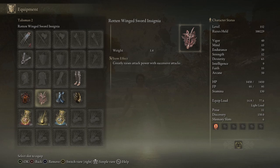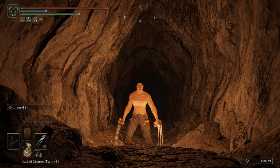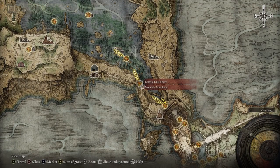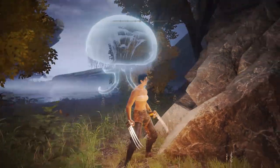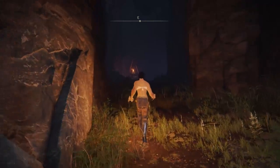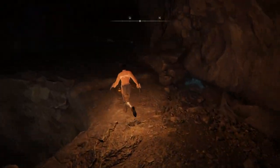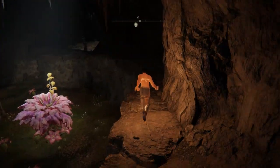Next is the Rotten Winged Sword Insignia. There's also an earlier version called the Winged Sword Insignia. The Rotten version requires completing Millicent's questline — once you reach the Haligtree area, talk to her in the Prayer Room, then find her near the Malenia boss fight. You need to help her kill her sisters to get this talisman. For the regular Winged Sword Insignia, head to Liurnia of the Lakes, find the Stillwater Cave through the water with the jellyfish, and defeat the boss inside.